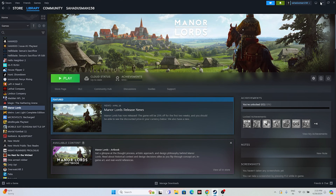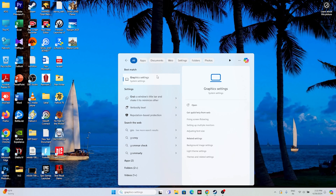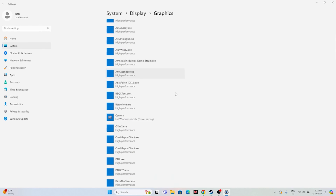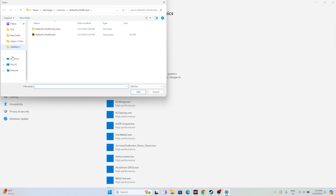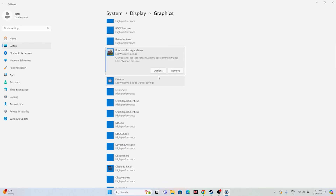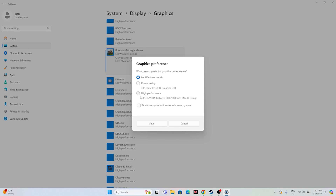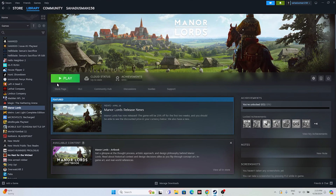Next, run the game on your dedicated graphics card. Search for Graphics Settings, click on it, and browse to add Manor Lords if it's not already listed. Navigate to This PC > Local Disk C > Program Files (x86) > Steam > steamapps > common > Manor Lords and add it. Once added, click Options, change the setting from Let Windows decide to High Performance, and click Save.